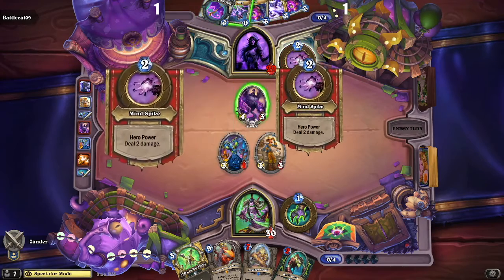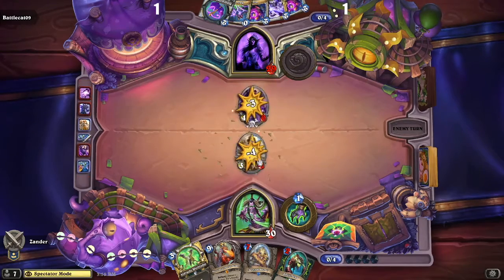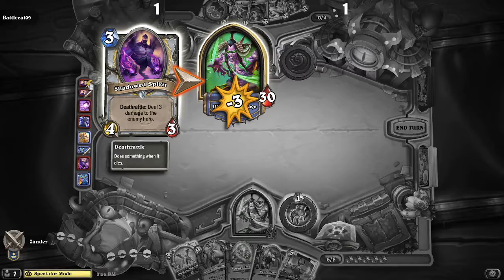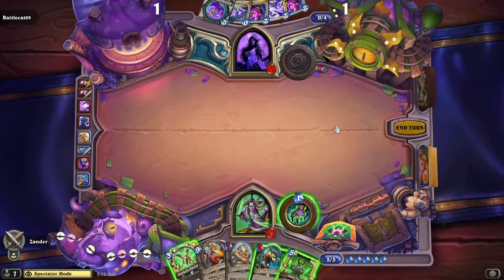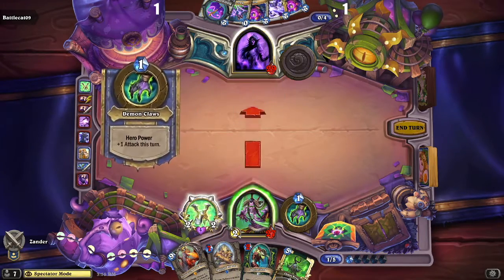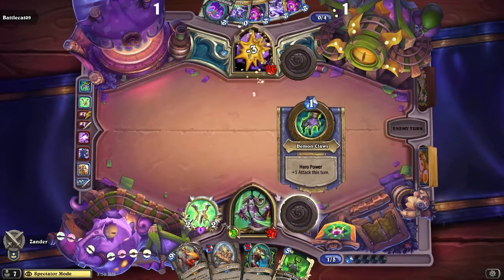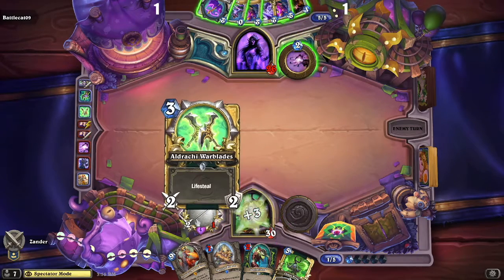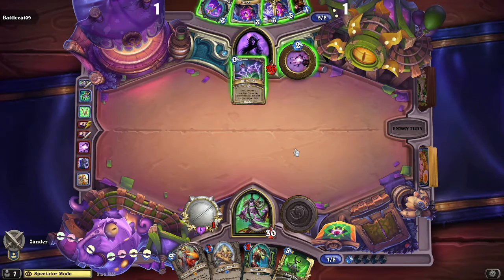Battlecat goes ahead and enters Shadow Form — so instead of healing, his hero power now deals two damage — and he clears the board. With the Shadowed Spirit, when it dies it deals three damage to the enemy hero. He considers his options and brings out the War Blades, which have two attack, two durability, and lifesteal. He'll go ahead and hit face and then gain three health because of the lifesteal — lifesteal means you heal for damage dealt.